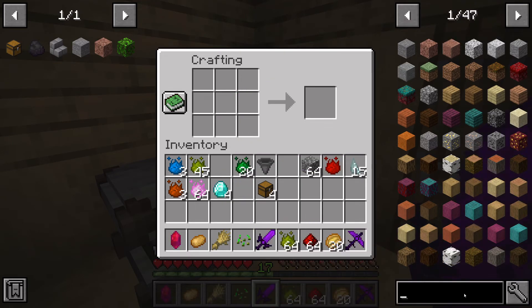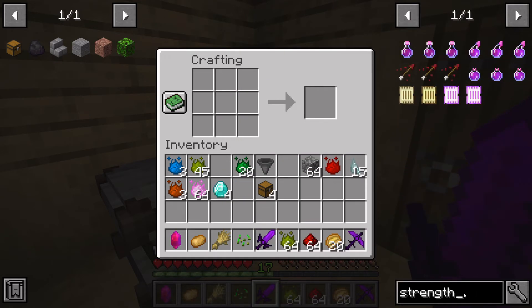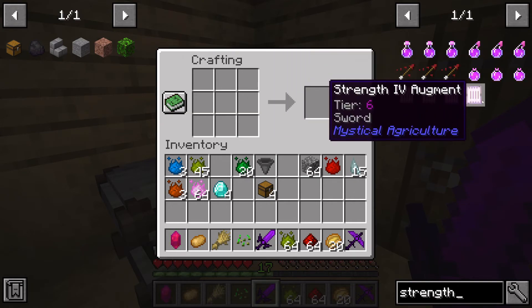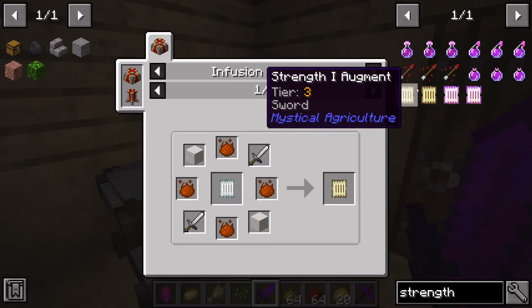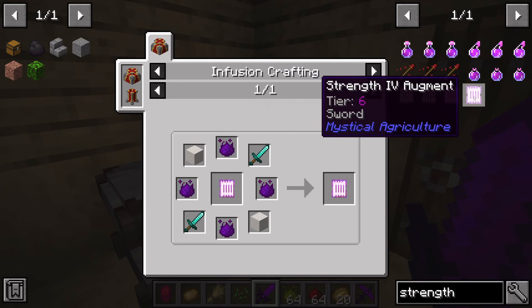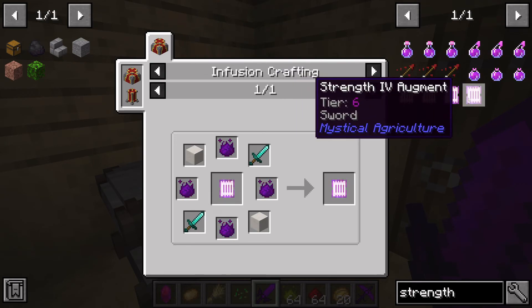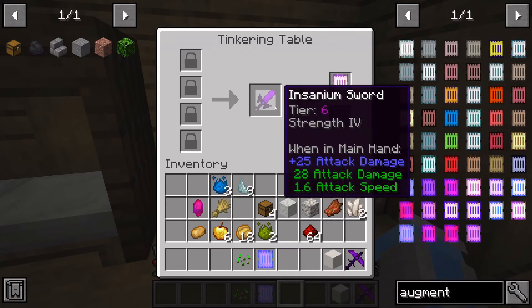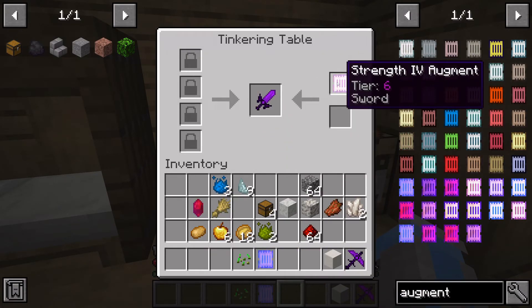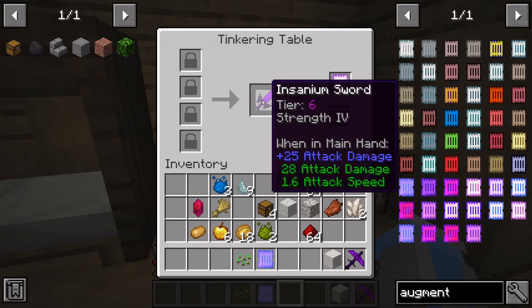As you can see, we can now get Strength 4. Last time we only went up to Strength 3, so I spent some time getting all the materials to get all the way up to Strength 4 — that was my goal. And I got it! Tier 6, Strength 4, giving me 25 attack damage, which plus the 28 we already have equals 53 attack damage. That is crazy.